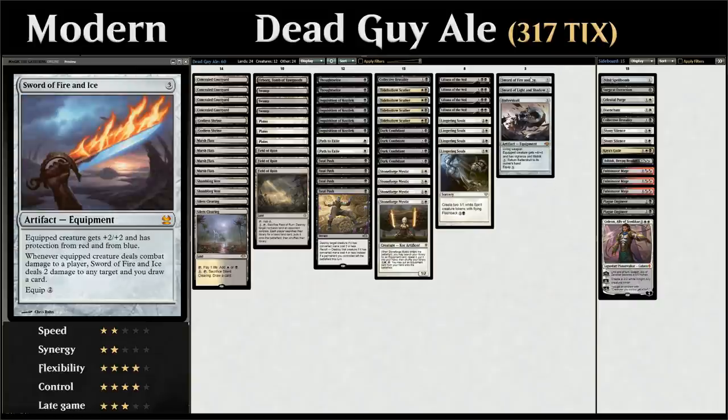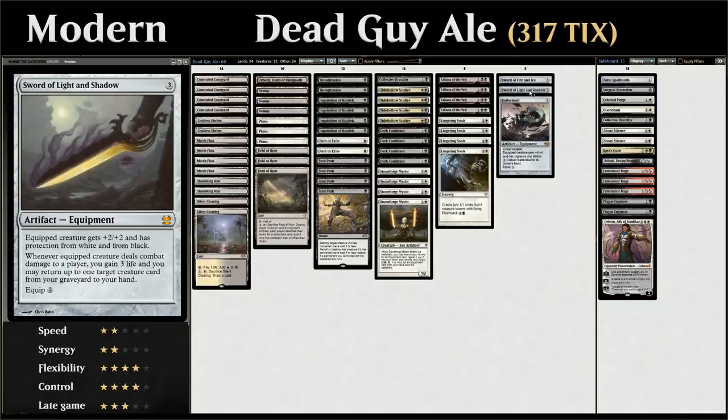We also have two swords. One copy of Sword of Fire and Ice gives the equipped creature +2/+2 and protection from red and from blue. Whenever the equipped creature deals damage to a player, we deal two damage to any target and draw a card. The abilities on Sword of Fire and Ice are probably the most powerful among any of the swords.